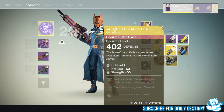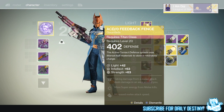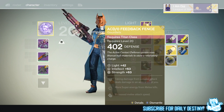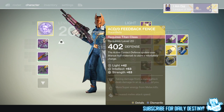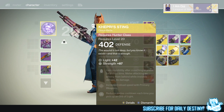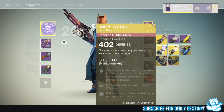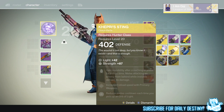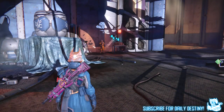I also got No Backup Plans offering 114 strength, and the ACD/0 Feedback Fences for the titan offering 63 intellect and 63 strength - I think they're actually better than my current ones. And the Kepris Sting offering 87 strength, which is really low. I'm sure the crouch-and-melee invisibility was six times damage before - I'll have to check that.